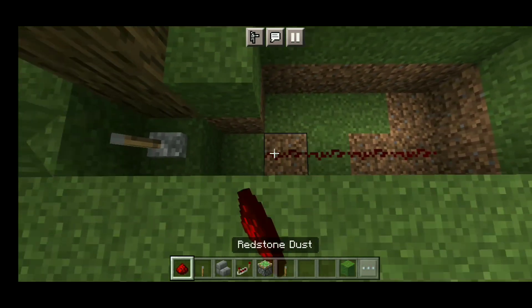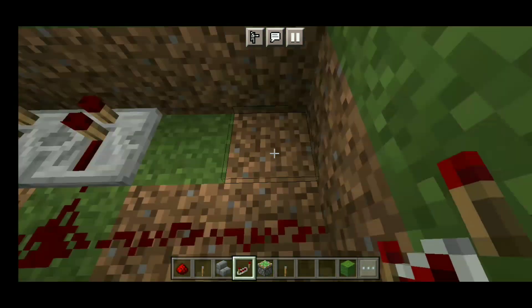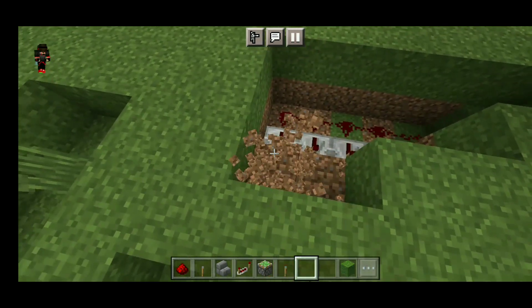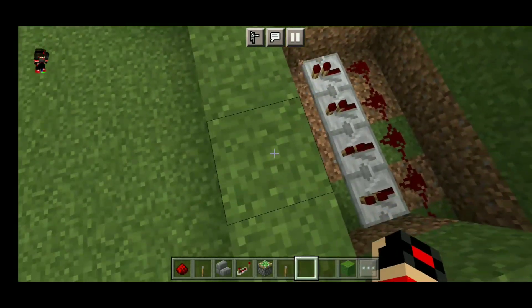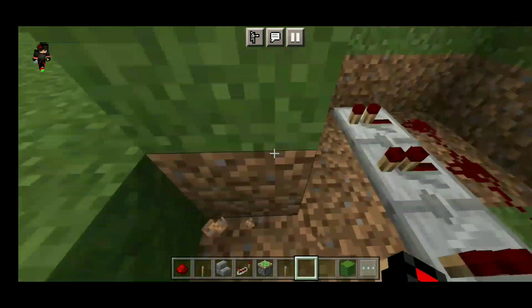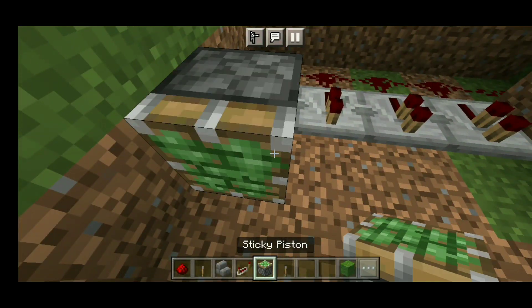Place redstone dust. Then you have to place a repeater and dig 2 blocks deep. Then you can place a sticky piston — the face will come from the front. Then you put the right side of the part.